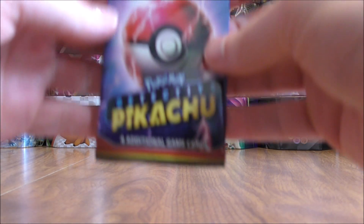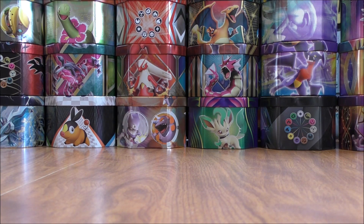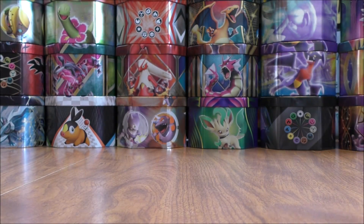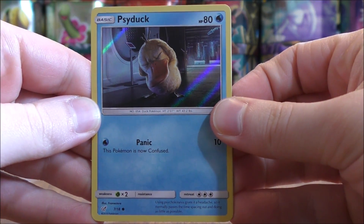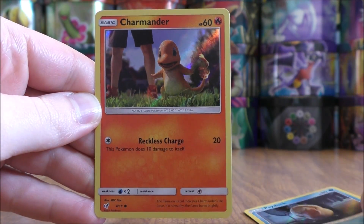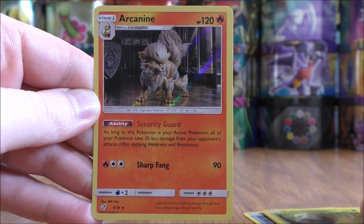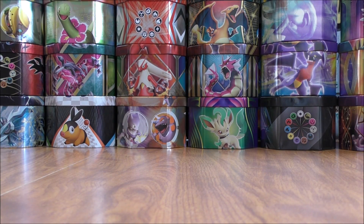I should be able to complete Detective Pikachu pretty quickly. I have pulled out the Greninja already. No card trick or anything — you just go straight through the cards. Psyduck to start this one, then Charmander, Bulbasaur, and the final card would be an Arcanine — and this is a rare. Of course, I am partial to the first generation of Pokemon.